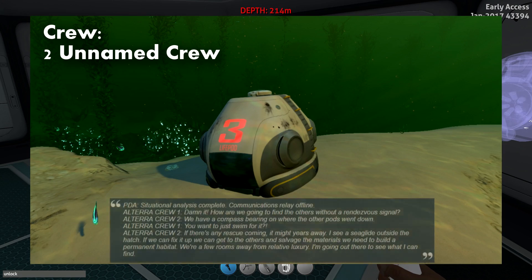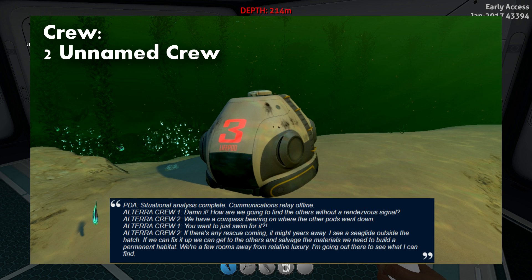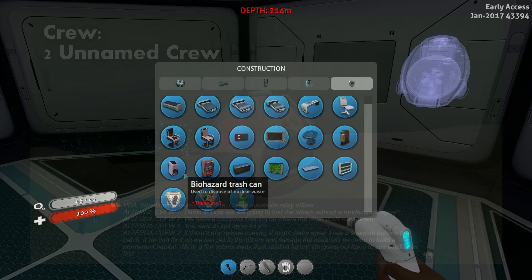Lifepod 3 and its two members seem to have made a successful landing. They picked up on the fact that their communications relay was offline, meaning they couldn't find a rendezvous signal to regroup with the rest of the survivors. So instead, they decided to look for materials nearby to create a permanent habitat in order to survive for the possible years to come before rescue. It seems that no base was ever built, so we can assume they both died while scavenging for materials — perhaps killed by a stalker.